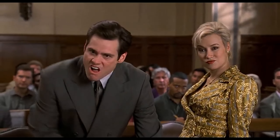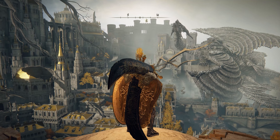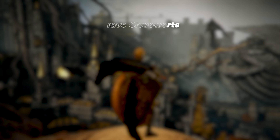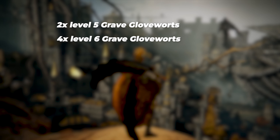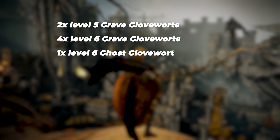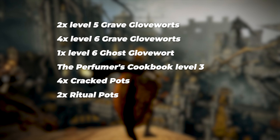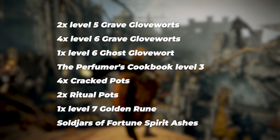Did you get all that? No! Good, then let's continue. All key items you'll acquire by following this walkthrough, which do not respawn, are as follows: 2x level 5 Grave Glovewort, 4x level 6 Grave Glovewort, 1 level 6 Ghost Glovewort, the Perfumer's Cookbook level 3, 4 Cracked Pots, 2 Ritual Pots, and 1 level 7 Golden Rune.